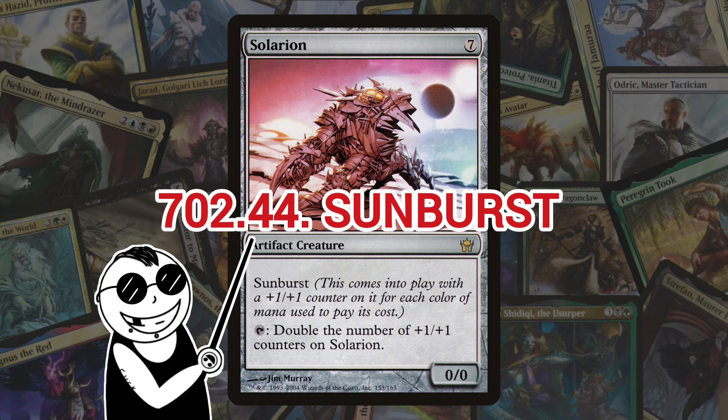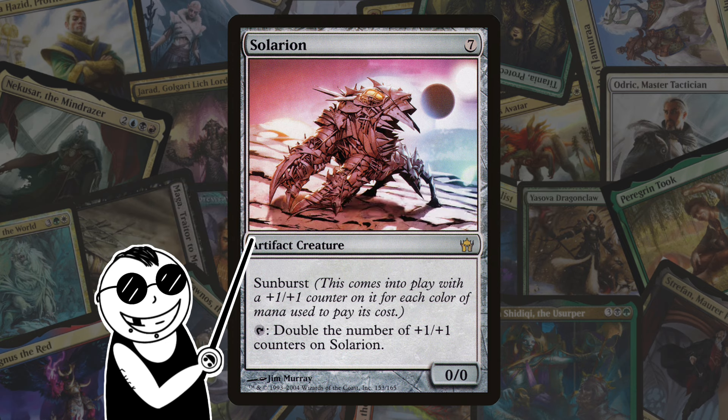Next up we've got Sunburst. Introduced in 5th Dawn, and I'm pretty sure it never made it past that. Sunburst appears on both artifacts and artifact creatures, putting charge counters and +1/+1 counters respectively on the card when it enters the battlefield. The number of counters is equal to the number of different colors of mana used to cast the spell. That's why I'm pretty sure it didn't leave that set, because that's really limited.